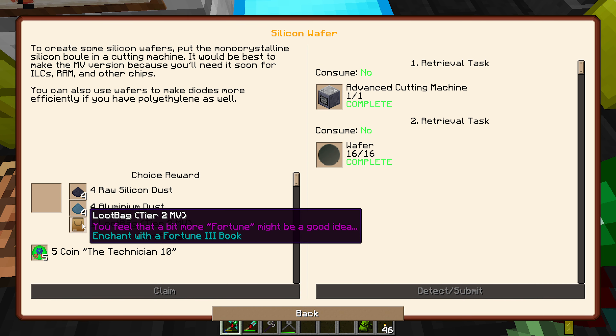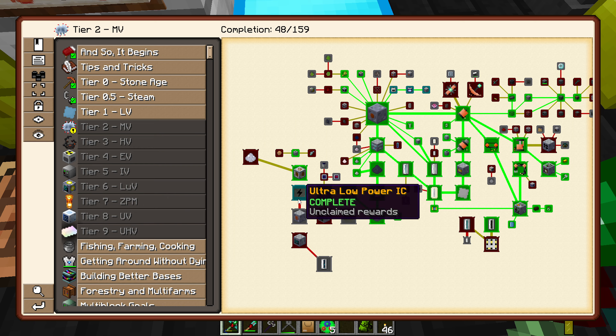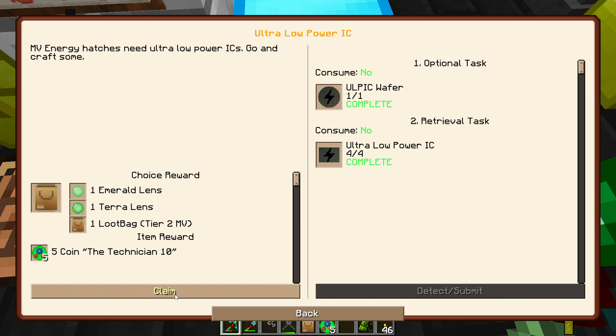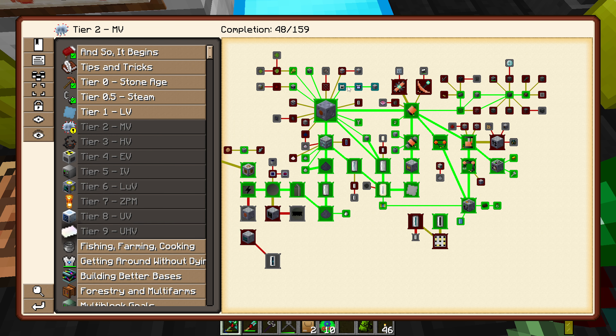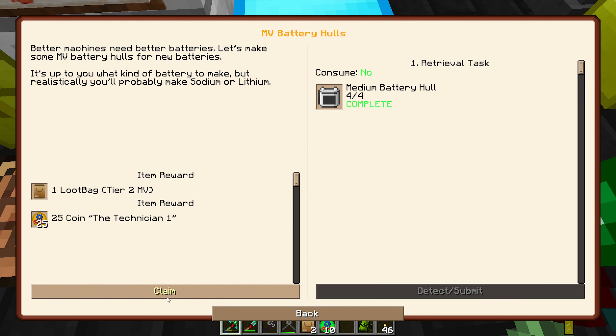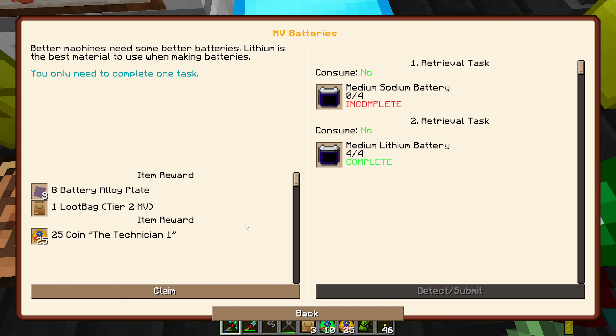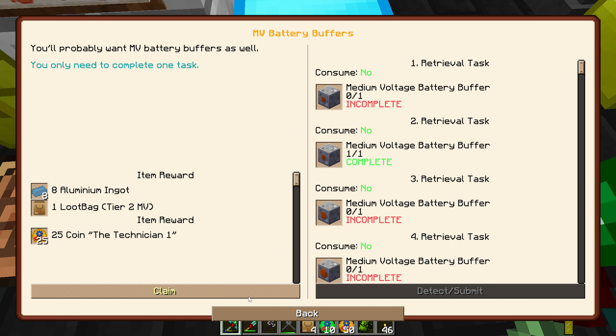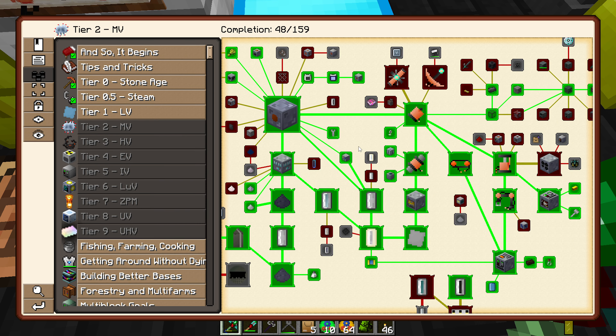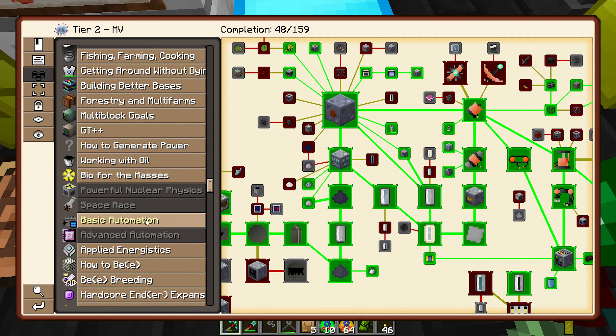Let's go ahead and see what we finished here today. We did pretty good - we got the wafer stuff done, we did the ultra low blah blah blah. I've got to make a lens. We got to do the battery hull stuff again, which is good, and then we made the MV battery. Let me hand it in - so that's cool. And then MV battery buffer system here, which we have. Awesome - and I think that's it for that.